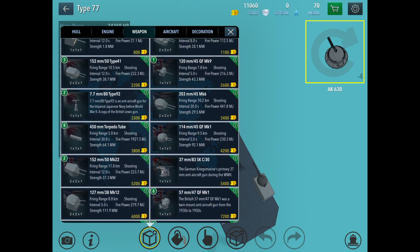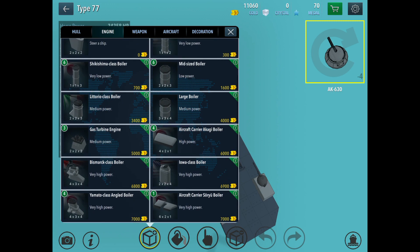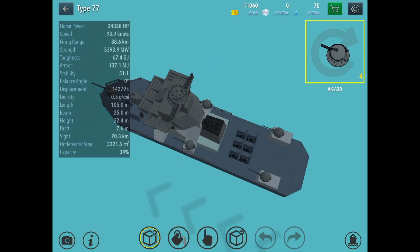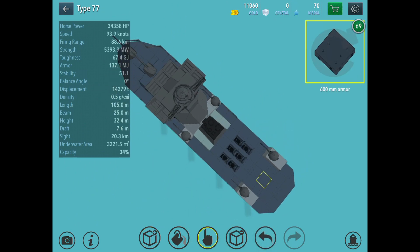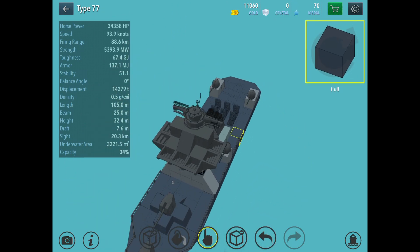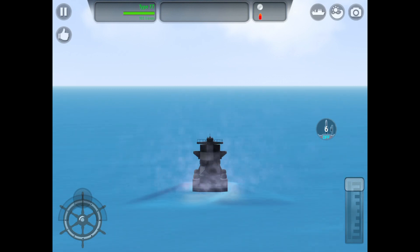I've still got all my less effective guns that I spent a lot on. For engines, I usually went with the Yamato engine but I should go with the lower class since it fits smaller compartments, same as the Bismarck. You should go with gas turbines — that's what's on the Type 77 and it makes it very fast even with heavy armor.